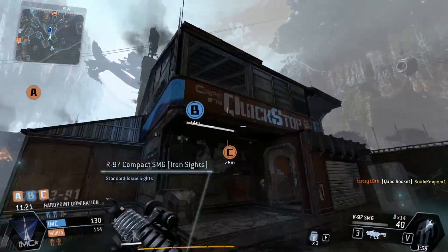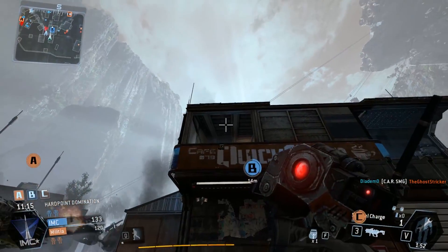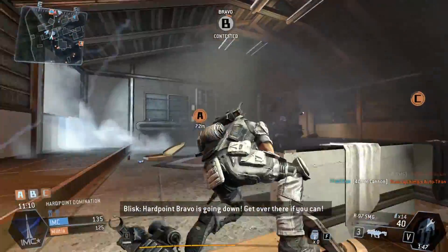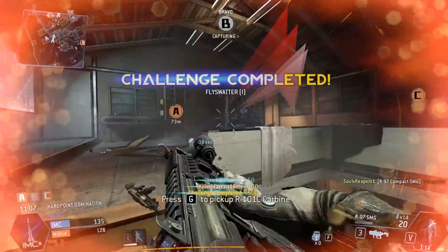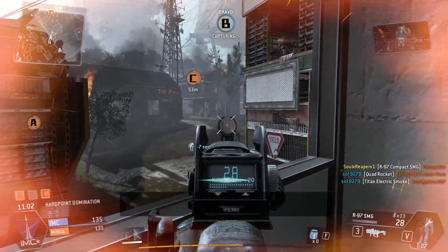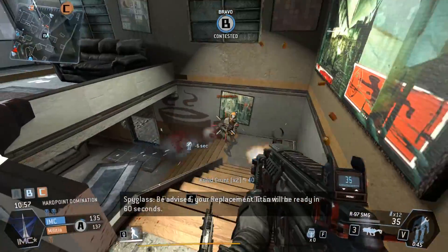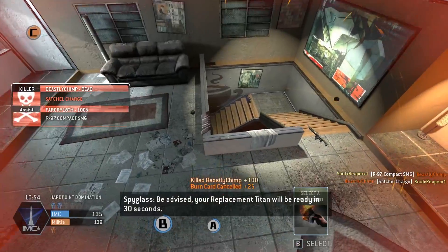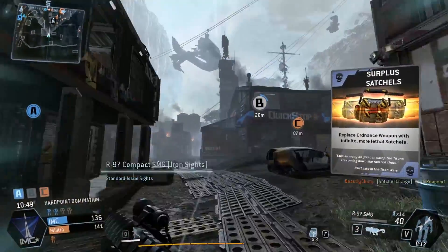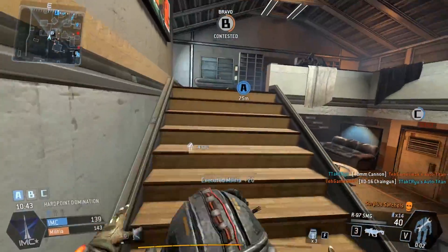Being forced to use this Titan weapon means you have to play completely different tactics. You can't run around taking pop shots like I do with the chain gun. You actually have to hold your ground, stand out in the open getting shot at, and hope with luck to hit them. Not skill — luck. Because as they're shooting at you your cursor is jumping all over the place. You have to aim in between the moments when they're not shooting you so your cursor resets and you can actually hit them.